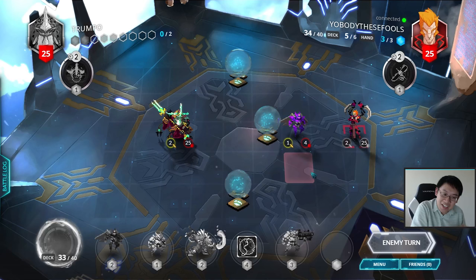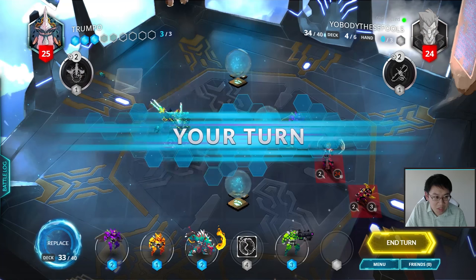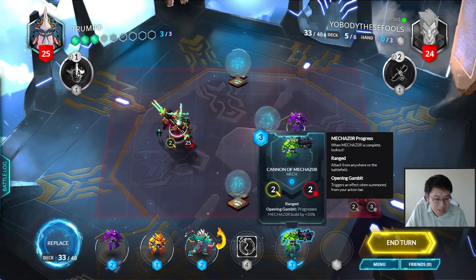The nice thing about Mechazor is that the deck is relatively inexpensive. There is one legendary in the deck — that Vindicator. And the Vindicator is pretty good. Without the Vindicator though, you can go with the more traditional option. On this turn I can summon a lot of stuff.